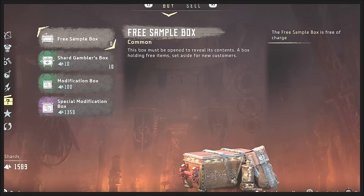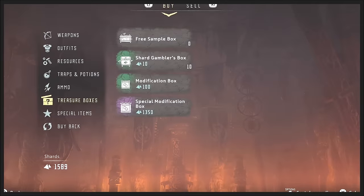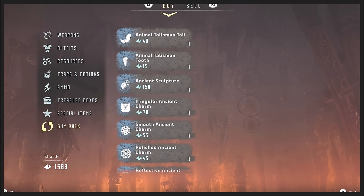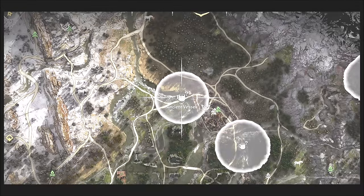Normally there's a free sample box with every merchant and you can use it one time — after that they don't give it to you anymore, but it usually has a couple shards. I never really do the shard gamble or any of these other things. You can always buy back certain items if you sold them. The other thing you want to check out is these ancient sites — an ancient vessel usually has an item in there that's worth at least 50 to 100 shards. It could be an ancient cup or an ancient watch. Things that have no trade value, you simply sell them to a merchant.